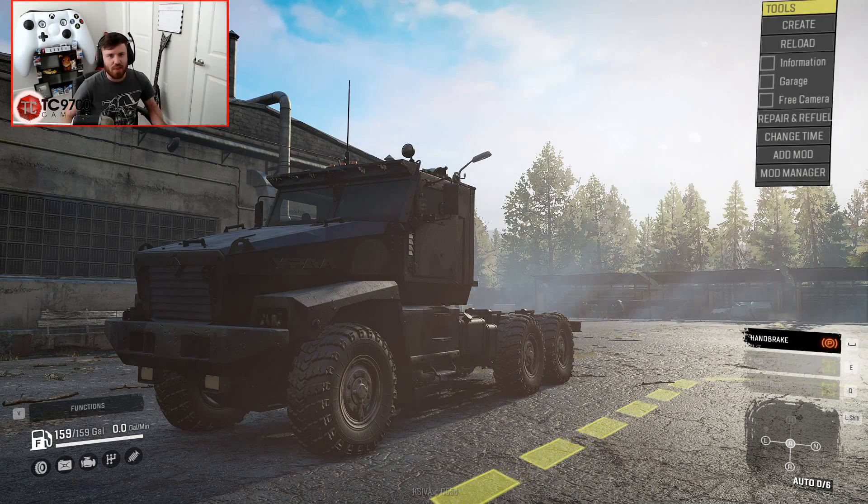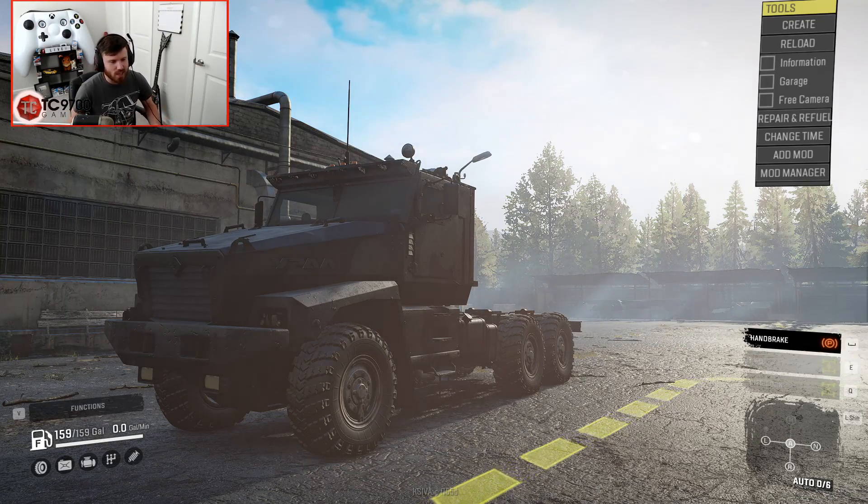Welcome back to SnowRunner, guys, and this is the Ural 63095 Typhoon U. Some of you may be wondering what the heck this is and why you should care about it. Well, there's actually a lot that went into this mod and it's got a really cool story behind it.